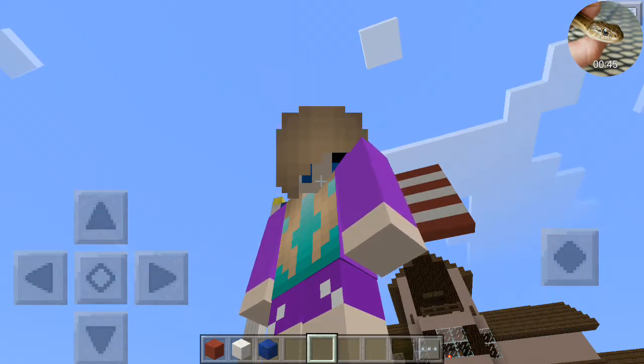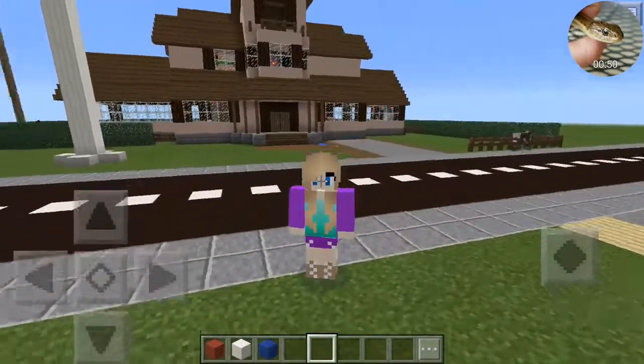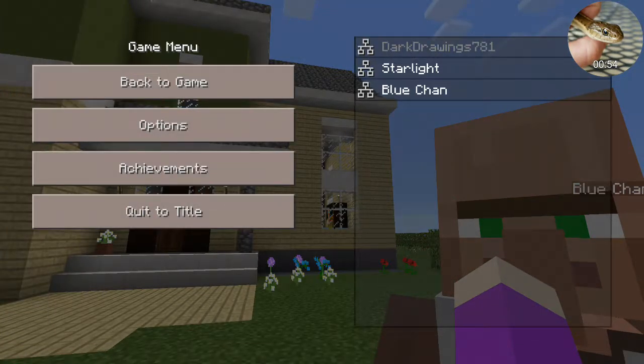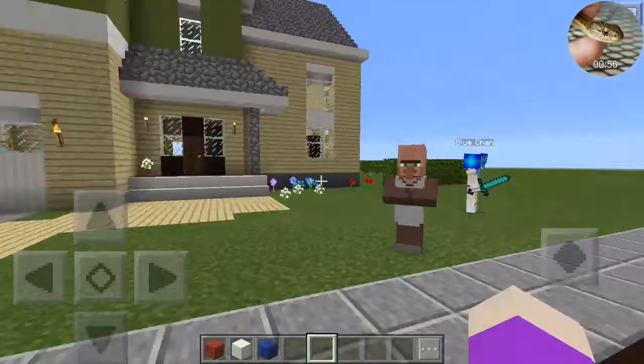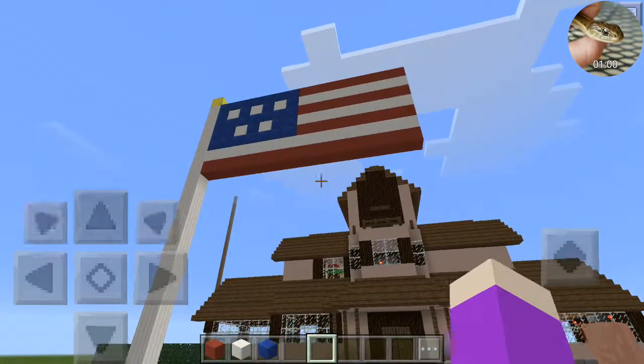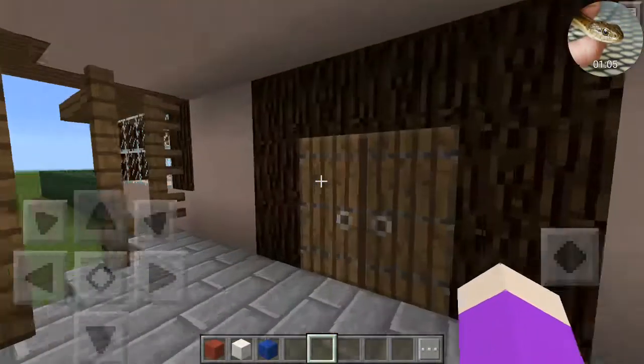They're not gonna be able to hear you if you're all the way up in there — just in front of you. Anyway, I'm here with my sister too. We just got finished with this awesome new house. It has the awesome flag in front of it. Let's go inside.